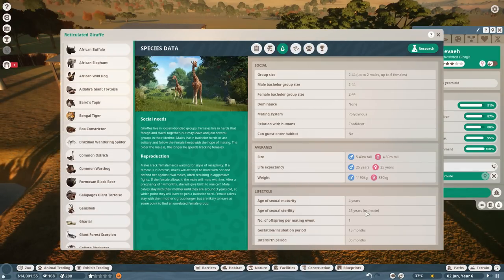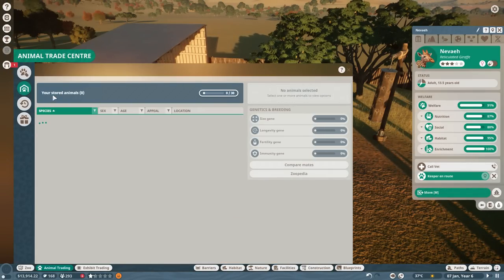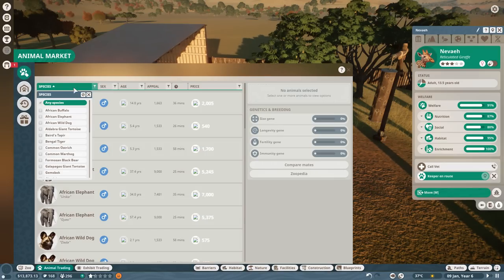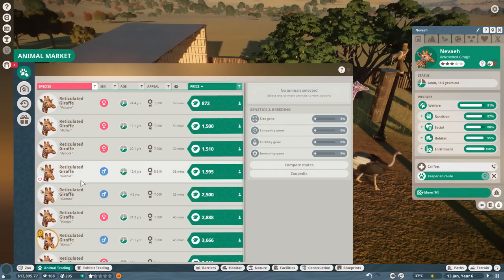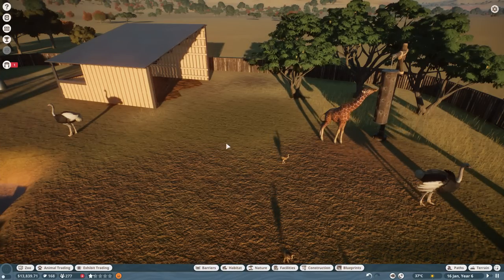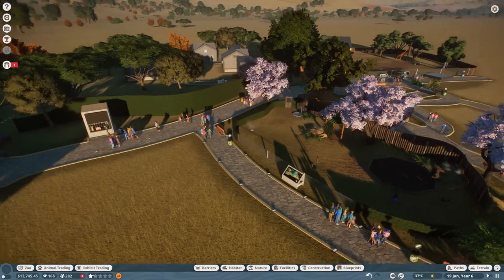At age 25 will be their estimated age of sexual sterility — that's also about their life expectancy. So I definitely want to try to have some giraffes. Can I find a male reticulated giraffe? In the animal market, people sell them for so much money. It's just completely out of hand. It's gonna be a thousand before I can get anywhere close to being able to get a reticulated giraffe. Oh my beloved Nevea — I wish I could get you a mate. We're gonna have to just get more and more animals to make that happen. Really, the answer is more animal babies.